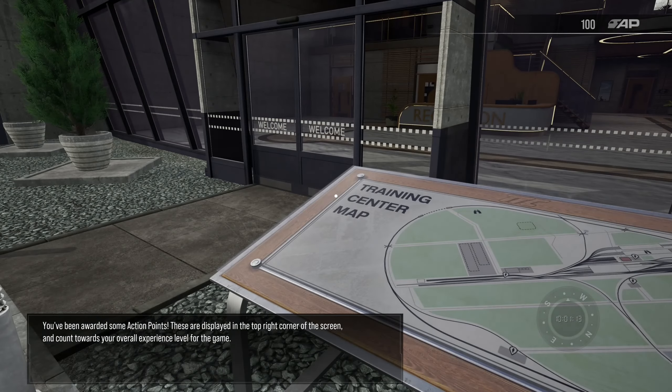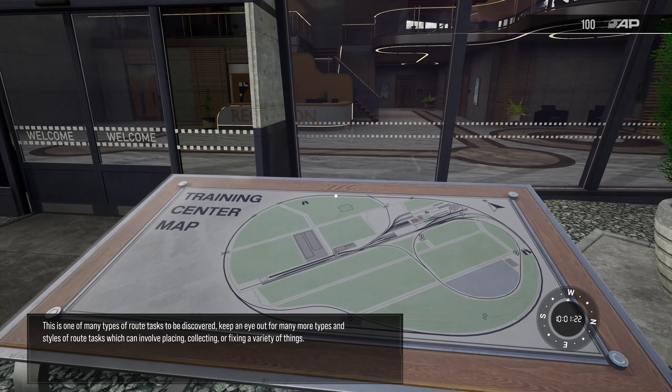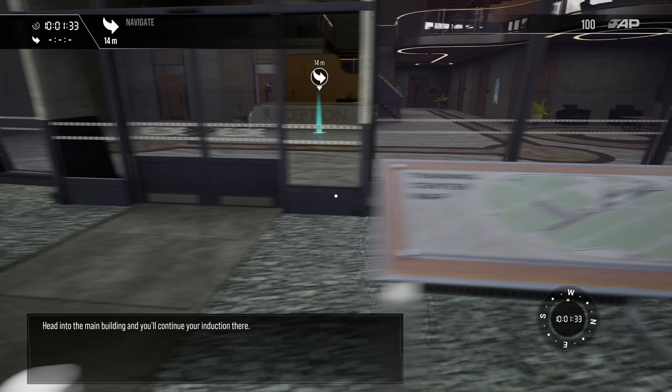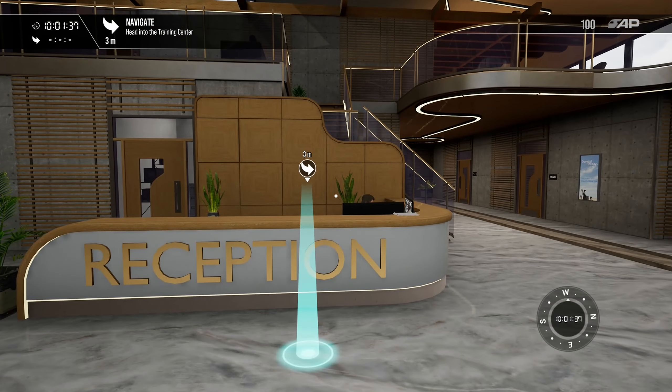I've been awarded some action points — these are displayed in the top right corner and count towards your overall experience level for the game. This is one of the many types of route tasks to be discovered. Keep an eye out for many more types and styles, which can involve placing, collecting, or fixing a variety of things. Head into the main building to continue your induction.